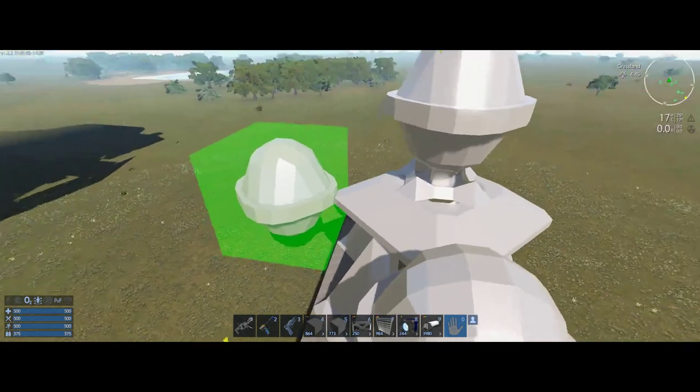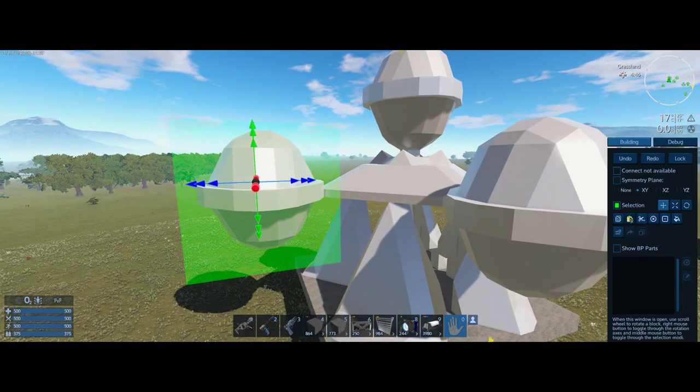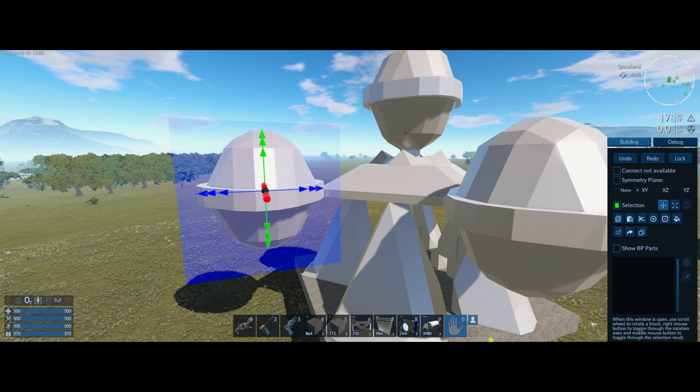Now we've got the weird ball thing over here too. Typically if I'm making a part I'm going to reuse over and over again, I would have textured and detailed it first before copying all over the place — saves you a lot of time.